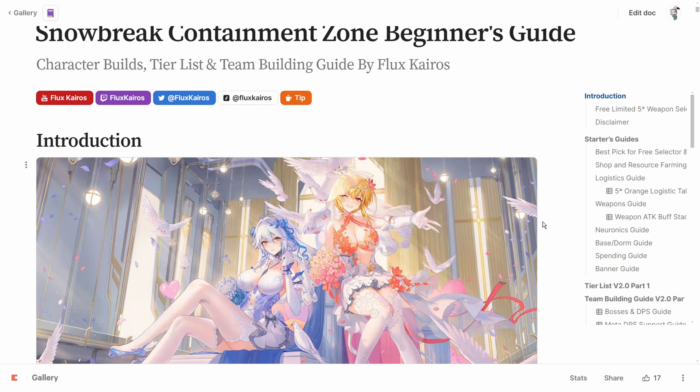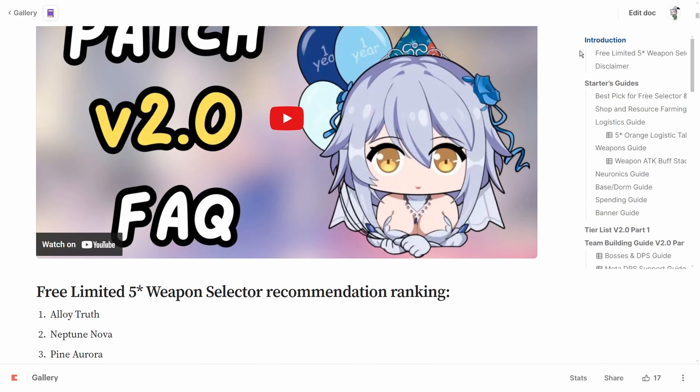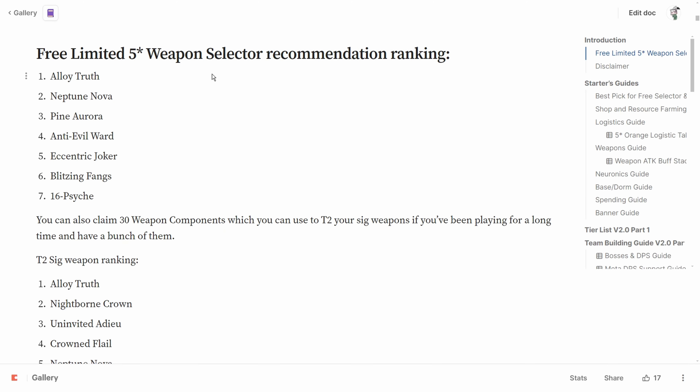Some of you may have missed out on this announcement, but we're getting a free 5-star weapon selector box. All you have to do is log in any day from July 20th to August 22nd to claim it.